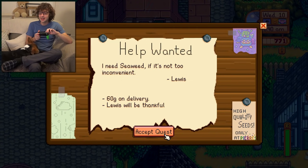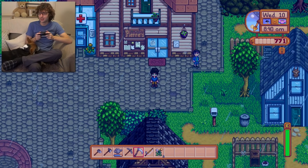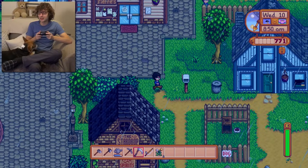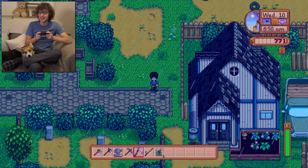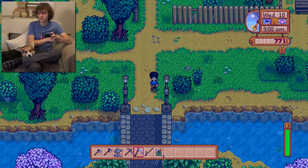There's a Help Wanted board: I need seaweed, 60 gold on delivery. I've probably had some seaweed but I probably just threw it away. Let's go get some seaweed! The shop's closed on Wednesdays anyway, so that solves that situation. But there we go, that's going to be an easy 60 gold just for getting some seaweed.